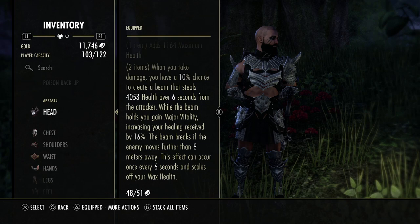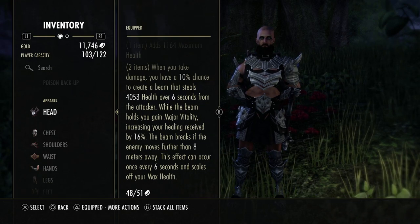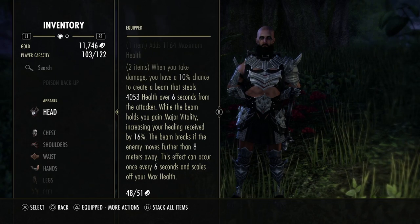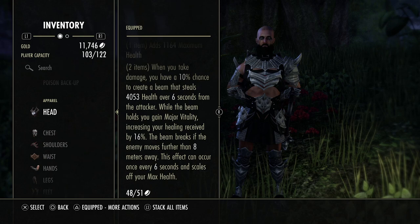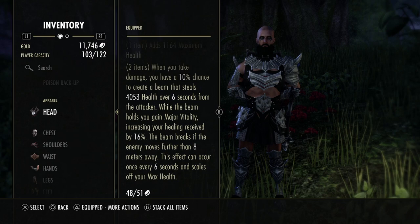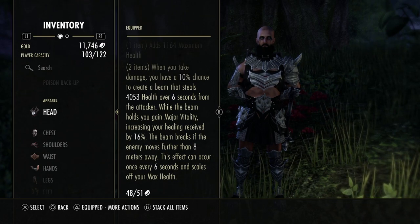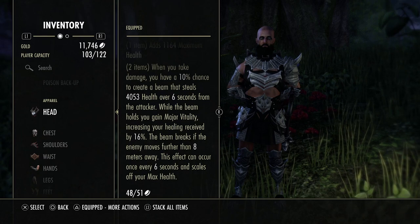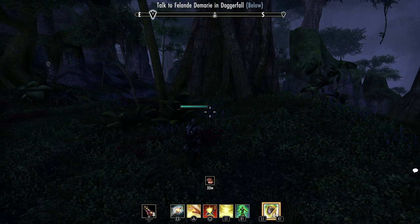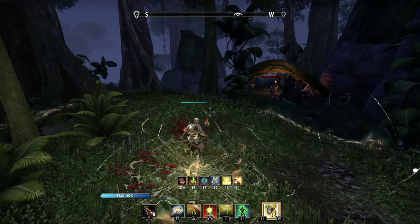Malabeth was actually nerfed a little bit in Blackwood — it now scales off your maximum health. So the beam's healing, around 4,053 health, is going to scale off your maximum health: the more health you have, the bigger the heal. But it does not affect the major vitality buff — you're still getting 16% increased healing, and this is the main reason you're using this set. It buffs all your heals: your Cleanse, your Rune Focus, your Rally — all of this is getting buffed by Malabeth, but only when the beam is up.